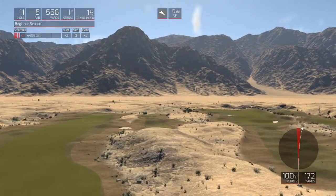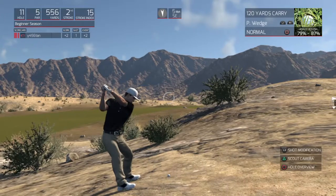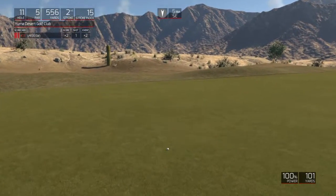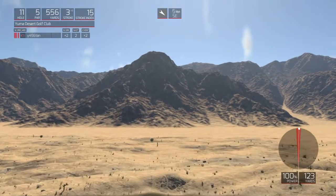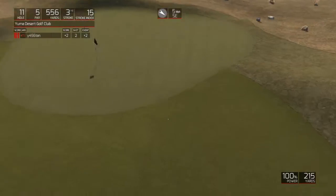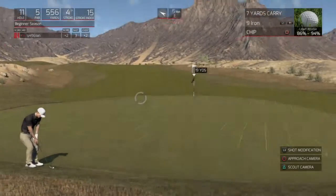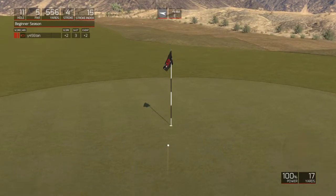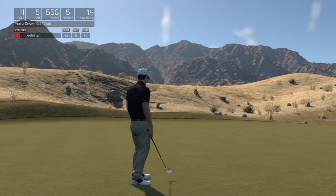That's quite a slice onto that one. The ball is above your feet — you might want to compensate by aiming a little more to the right than you normally would. Back on the fairway. Let's see if we can stick it on the green from here. Looks like we are about 225 yards to the pin. Let's head to the next hole. So that'll keep you at two over for the round.